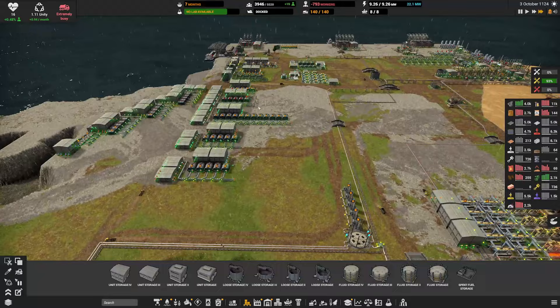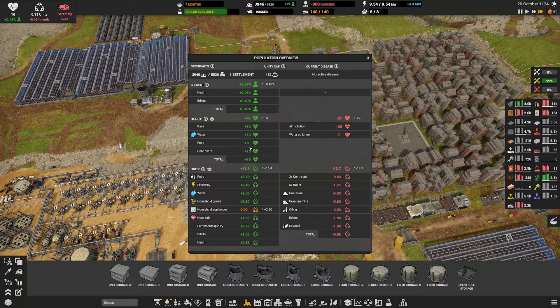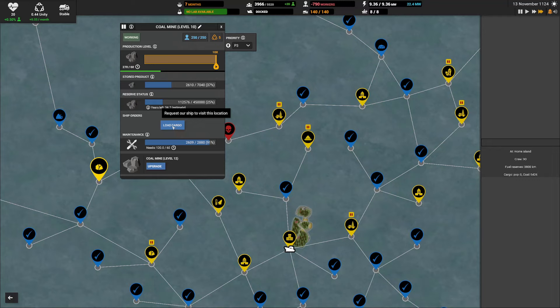We're back — we've got power, guys! But we're down on workers now, so that's the thing. What we need is water — we have water now, good. Water, food, healthcare — that's plus 16 health, good. We're only missing household appliances — not bad.